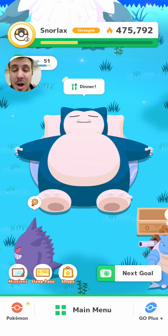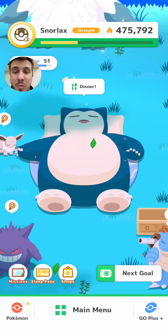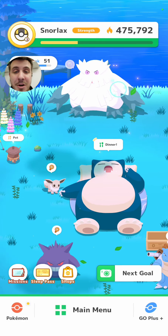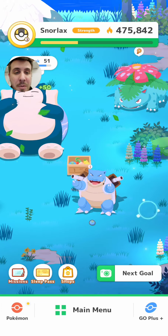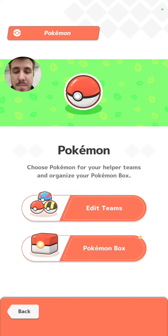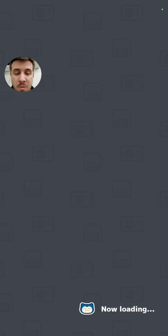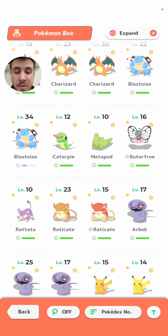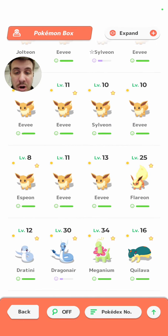I want to give a shout out to OMGIt'sKavi for leaving this comment down in my comment section — I'll flash it up on screen real quick. It's actually a pretty big comment, but he told me about what some other people are doing and I actually want to give it a try myself. So we're going to quickly collect up all the berries and ingredients from the Pokemon that we have out, then go into our Pokemon box to find the right Eevee and evolve it into a Jolteon. Jolteon has the main skill Extra Helpful S.